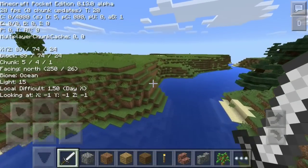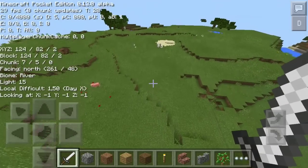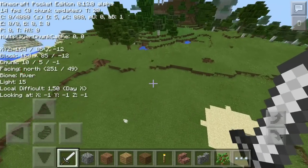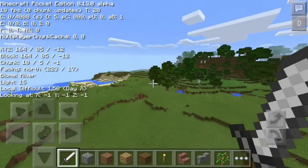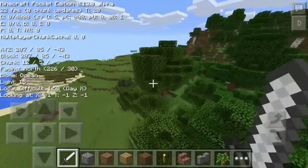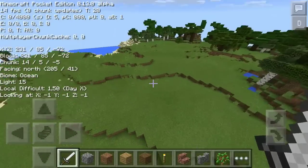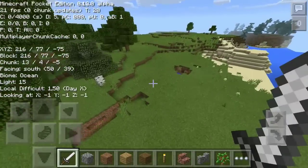Now, as you can see over here on the top, it would say Minecraft Pocket Edition 0.13.0 alpha. It shows you all the FPS you're getting in the game — I don't know if that's completely accurate, but it stays at a stable 20 for some reason. It also shows you your coordinates, which are the X, Y, and Z. As we're moving, the numbers change, and Y changes as well. It shows you the block and the little chunks.